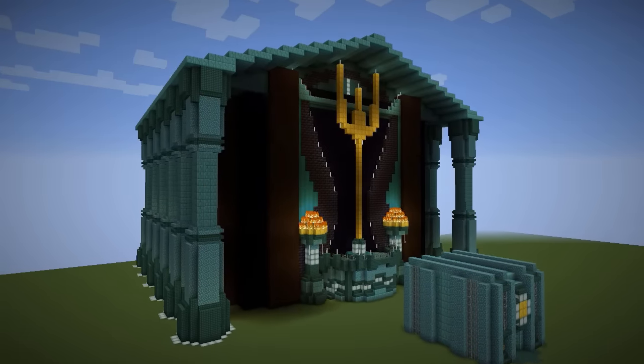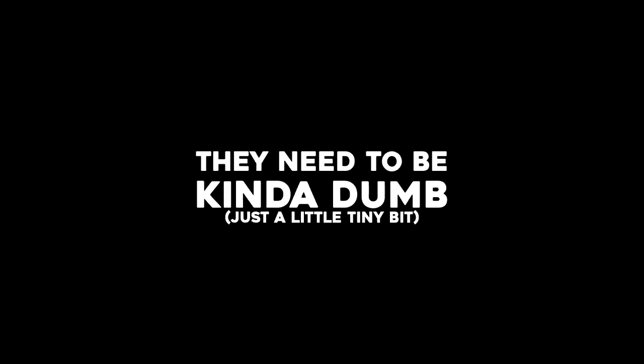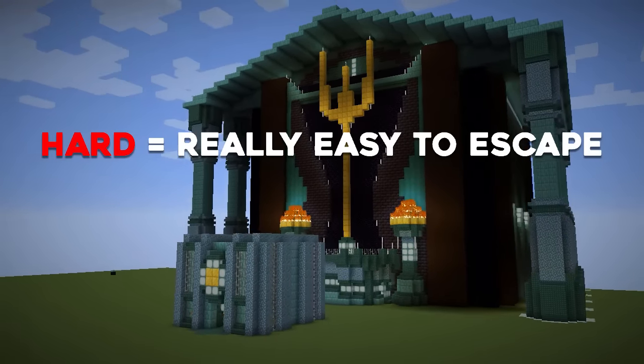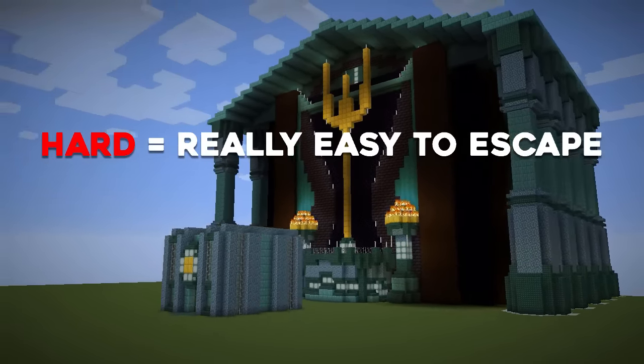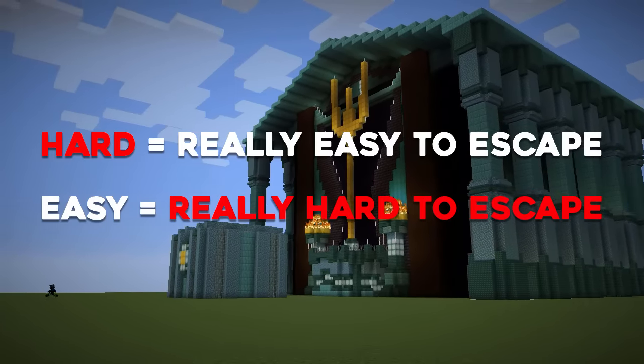I will be the first to admit this approach relies a little bit on human error on the guard's part — they need to be kinda dumb, but these are Minecraft players we're dealing with, so don't give them too much credit. Also, it's really easy to escape if the difficulty is on hard mode, but since Sven's notes say the game mode is supposed to be easy, I'm going to have to figure out a way to get out without killing myself.